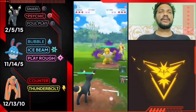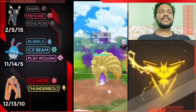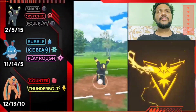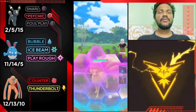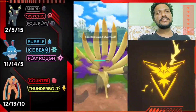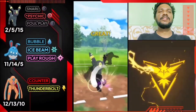Moving on to the next battle — Umbreon versus Shadow Ninetales. Great start! Snarl and Foul Play will damage its Ember and Weather Ball. I think the opponent is going for Overheat — let's take the risk! Almost — my Umbreon has given its whole health. I'm lagging in the game but still tapping so my charge is ready.